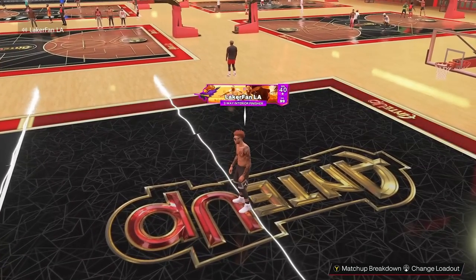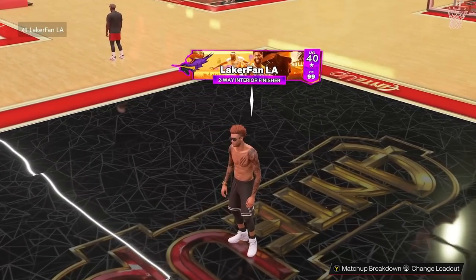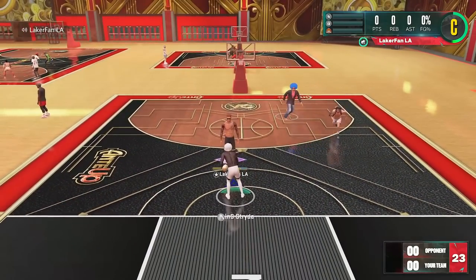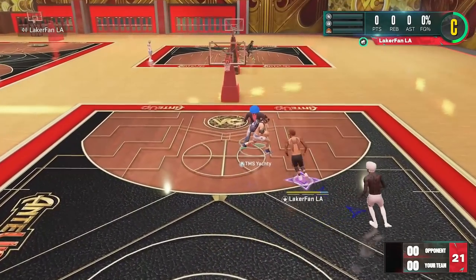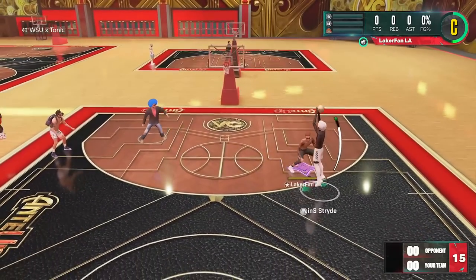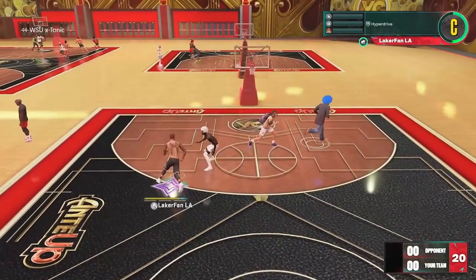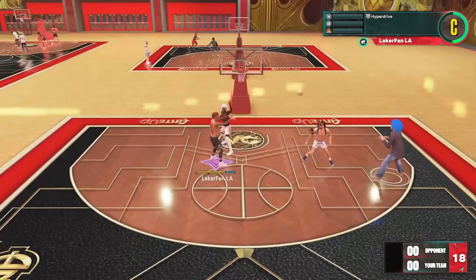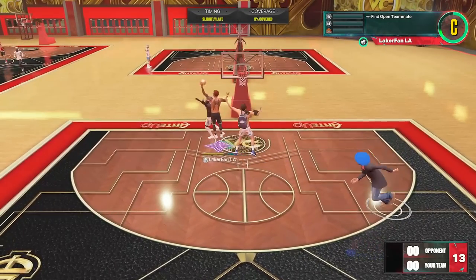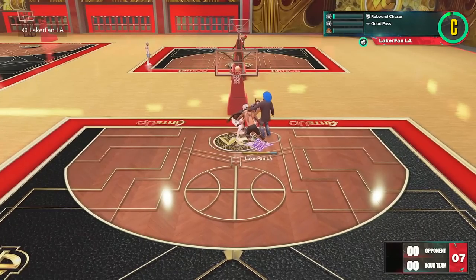By my definition, a slasher truly is someone that has no three-pointer and chooses to be that as their one source of offense — the only thing you can get is in the paint. But realistically, that doesn't fit a whole lot of molds. So I think what the community is going to be calling a slasher is someone that chooses to just go to the hoop a lot, even though they can still shoot the ball. A rimrunner means someone who can shoot but chooses not to. A slasher is someone that cannot shoot and their only source is to get points in the paint.